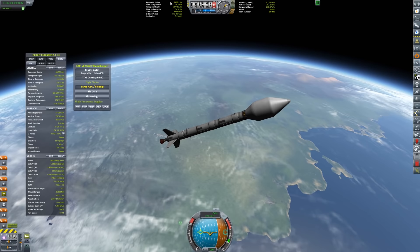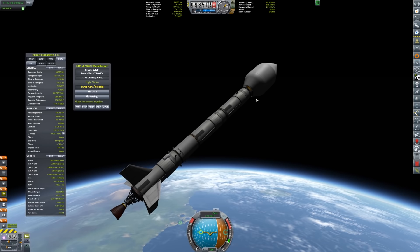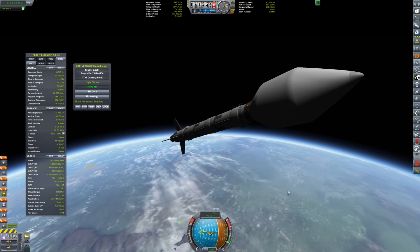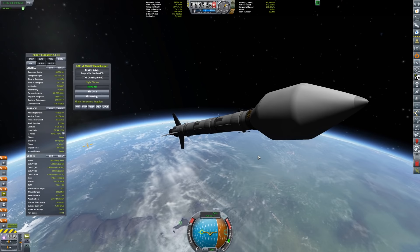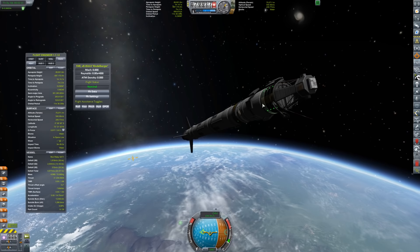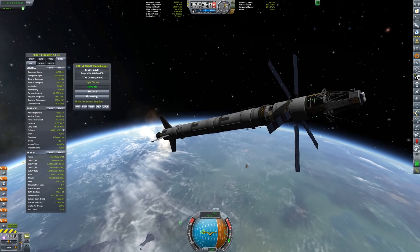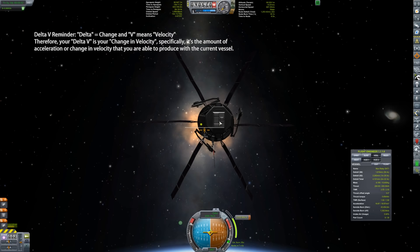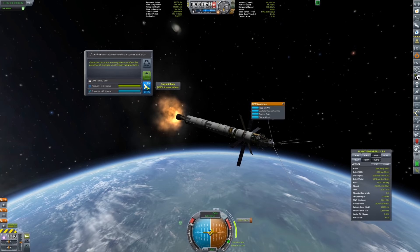Our apoapsis is way too high, so we're going to float up a little bit. We're going to disengage and get rid of this fairing. This is a terrible launch vector but it's just the way this launch vehicle is designed. Thankfully it's over-engineered with a ton of delta-V so we don't have to worry too much. We'll activate the Communitron and punch out the stages. We've got tons of delta-V, way more than we'll ever need for this satellite. While we're in space, let's log that — six science for that. Let's transmit that data.